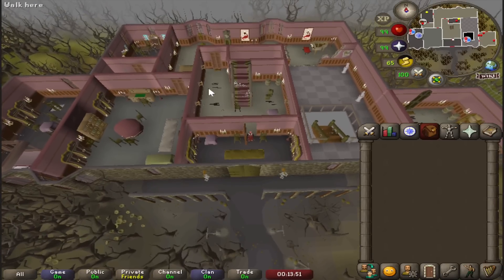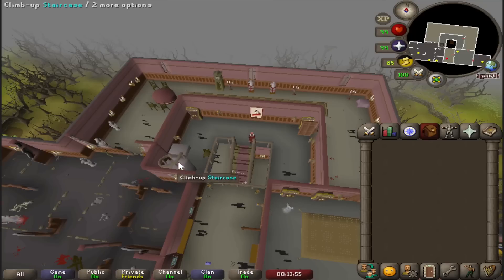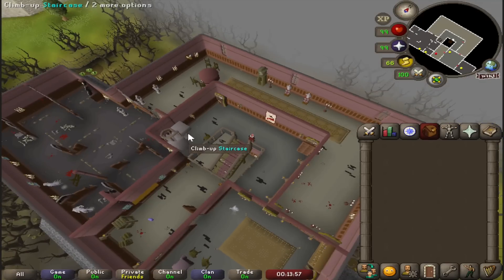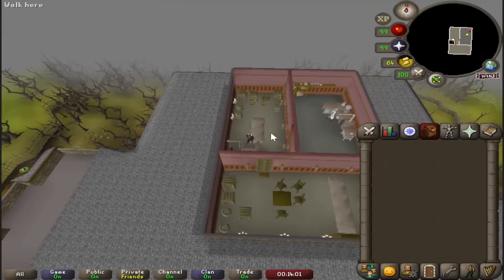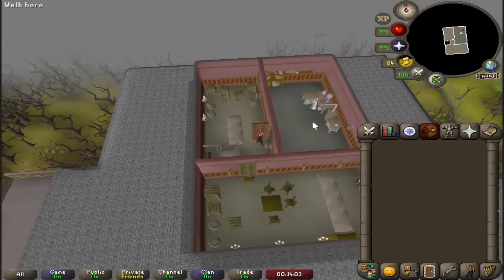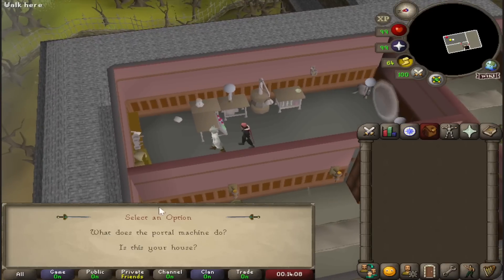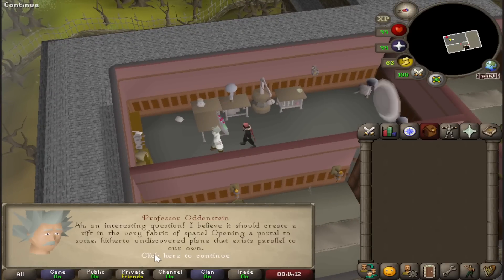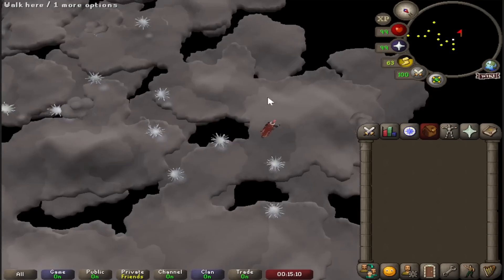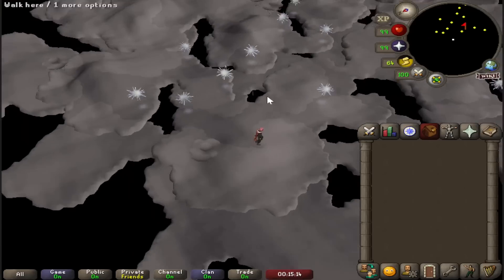The next location we will explore is the Killerwatt Plane. Some of you may have been here for a slayer task, but I'm sure quite a few of you probably haven't. To access this location you'll need to find Professor Oddenstein, who is a mad scientist living on the top floor of Draynor Manor. Along with being the central character of the Ernest the Chicken quest, he's also casually the minder of an interdimensional rift to the Killerwatt Plane. Once you're here you can find some Killerwatts and storm clouds — nothing much to do, but still quite an interesting location.